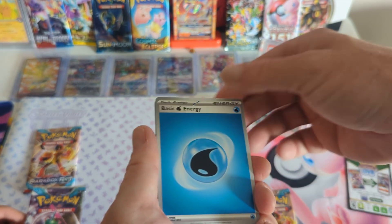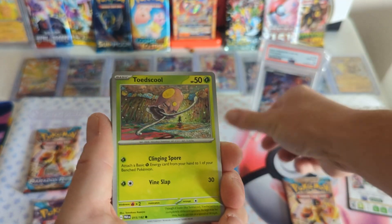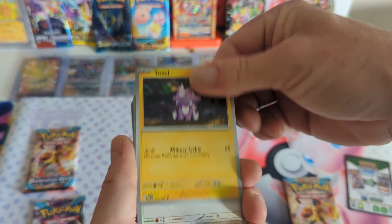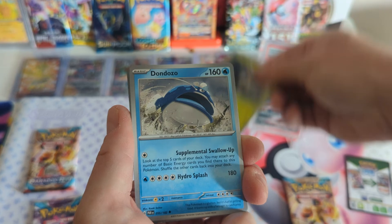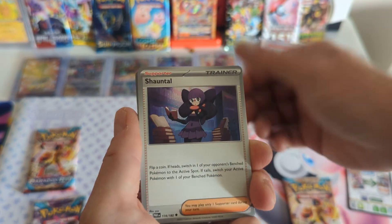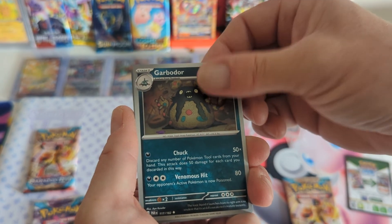Grass. We got water. Tentacruel. Toxel. Spinda. Nimble. Jack Beast Boy again. Dondozo. Chantel. I'm gonna see an edge.